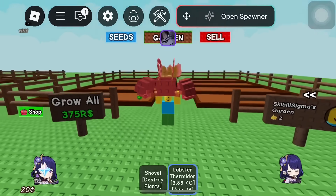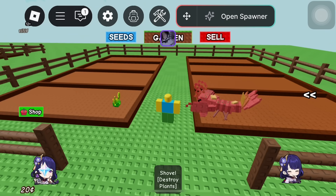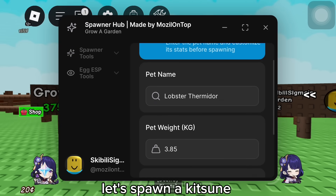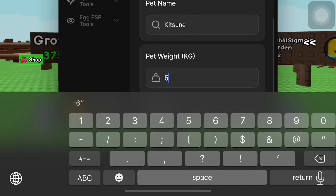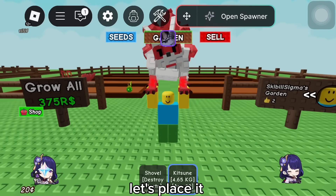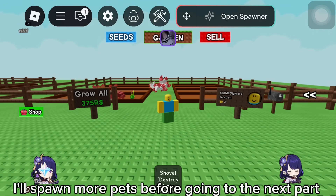This is how it looks. Let's place it to see if it's real. It worked! Let's spawn more to see if it still works after the upgrade. Let's spawn a Kitsune.